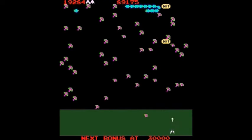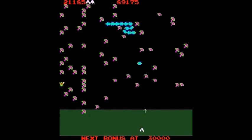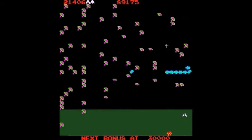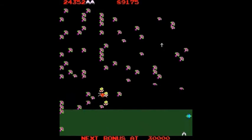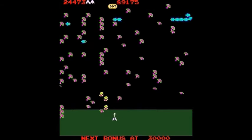The general laws that apply to Centipede apply to Millipede. The centipede starts at the top and comes downward. If it touches a poisoned mushroom, it will fall straight down at you. Otherwise, it will come down and rebound, going down one level when it runs into something. The flowers that the beetle creates are indestructible.